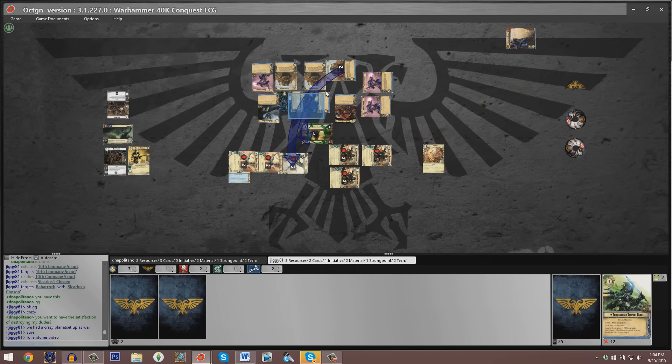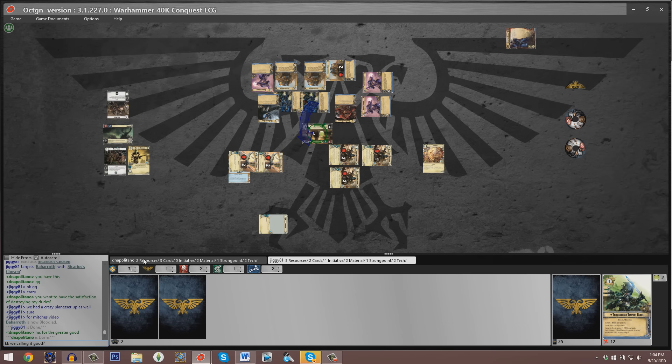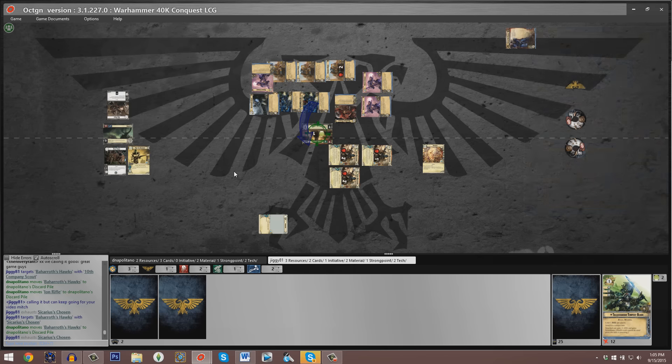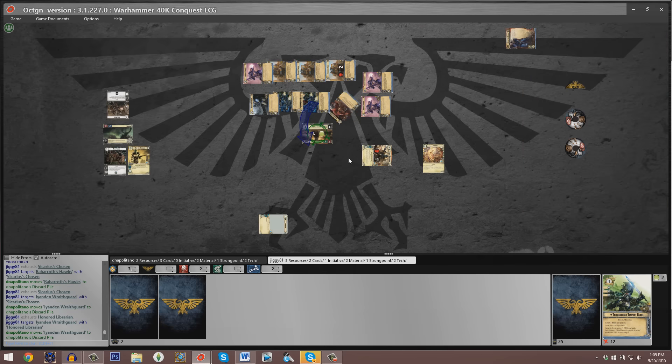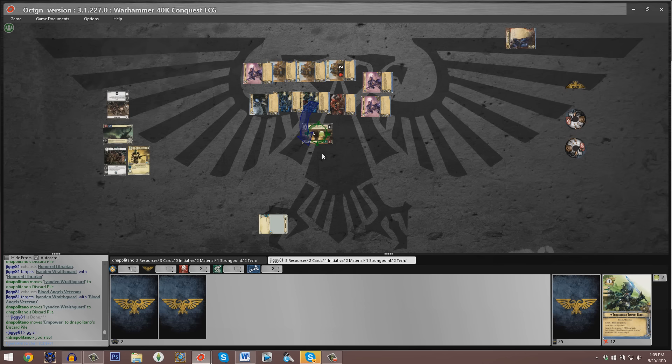Our players continue playing it out just for the video. To finish resolving the battle, Baharoth is successfully bloodied. The 10th Company Scout destroys the copy of Baharoth's Hawks with the attachment. Sycarious's Chosen blows up another copy of Baharoth's Hawks. At this point it's just an absolute onslaught — all Space Marine units, a grand total of six left exhausted, just picking off all the different Iandon Wraithguards. The battle is completely depleted of armed forces, and it is very much a final good game.